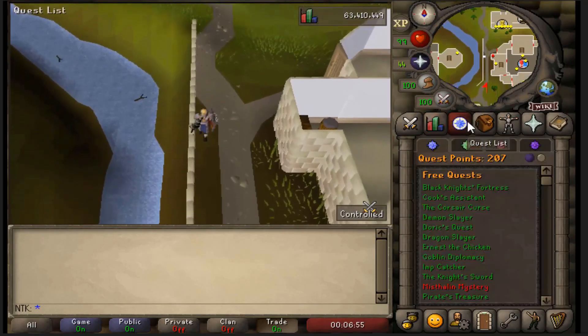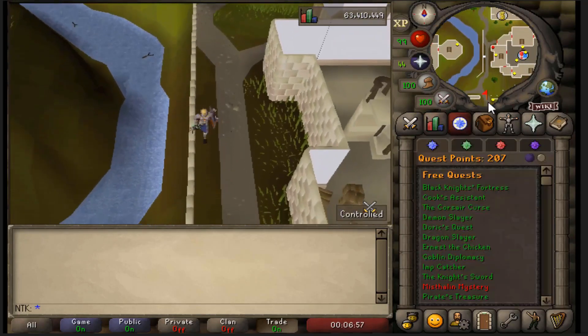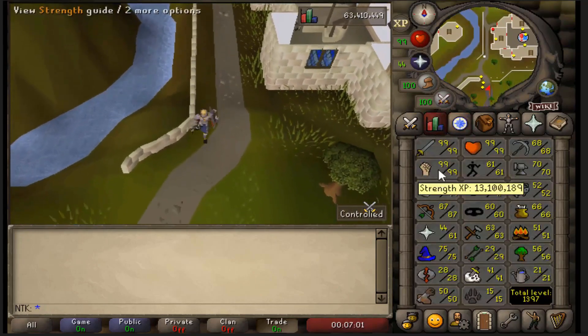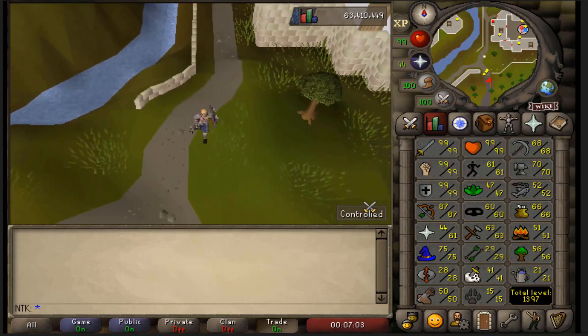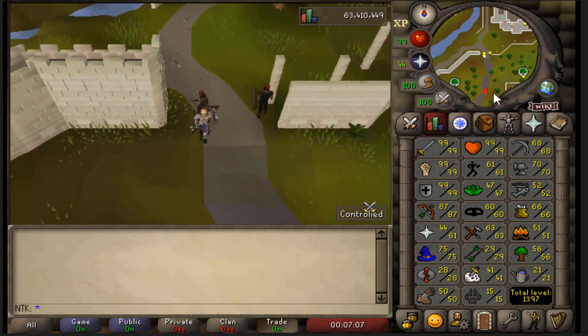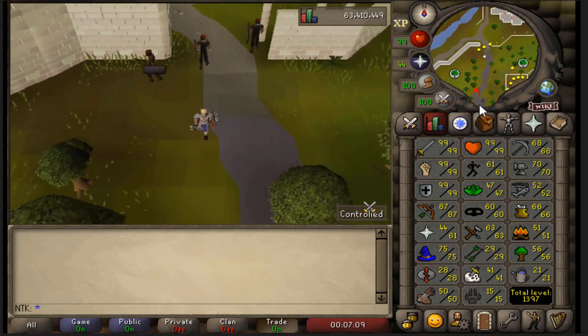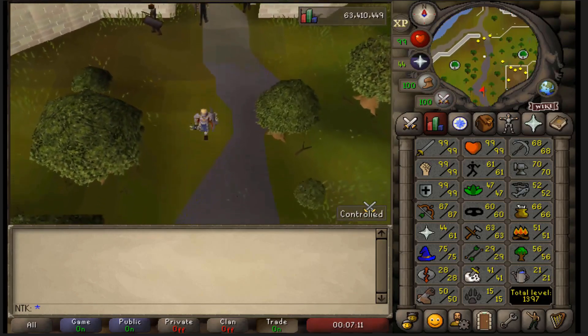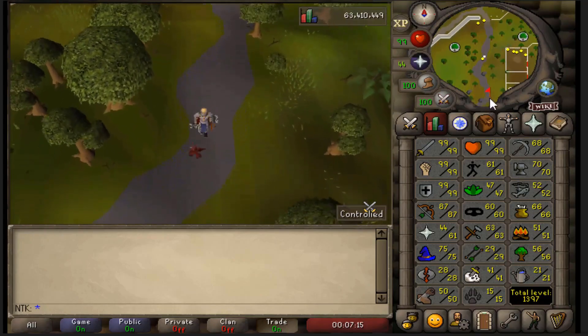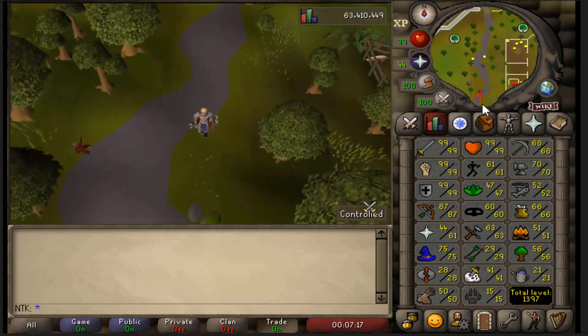Once you do all these initial quests, you're getting to the point where you'll complete all the ones required for 200 quest points, and then you'll be training for Nightmare Zone. I'm not going to go over the full list of every single quest, but check the bio — I'll break down which quests to do in order, especially the starter ones you need to knock out first.